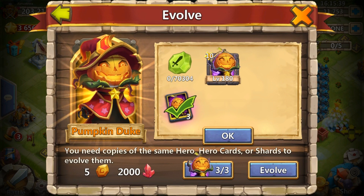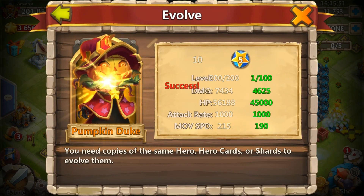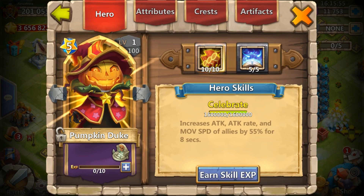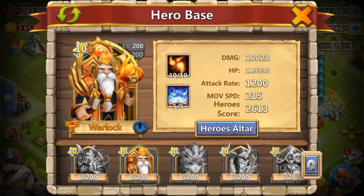There it is — finally, Duke, we are going to be showing you some love. I got the 2,000 red crystals. I've always said that's a pretty weird requirement. Let's go ahead and recover these 217 purple books and double evolve the Duke. There it is — finally, level one Duke!